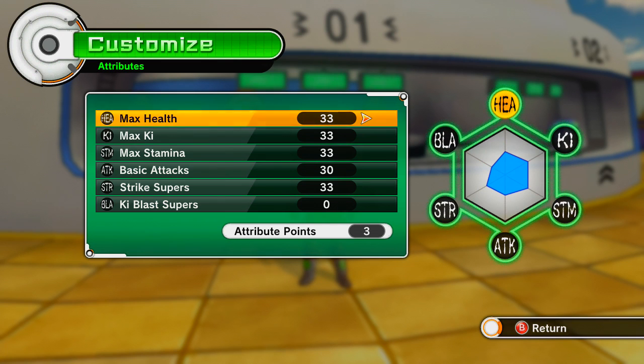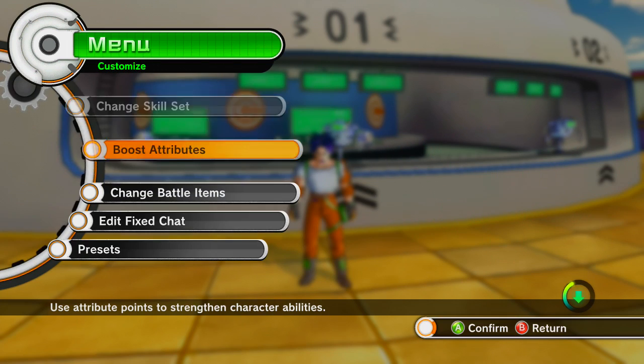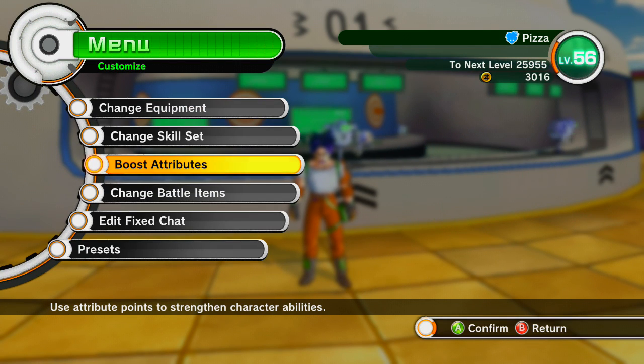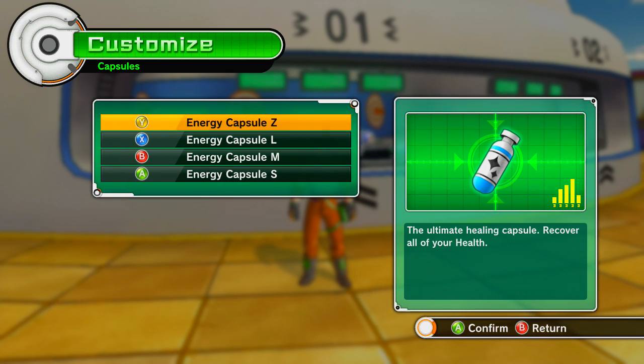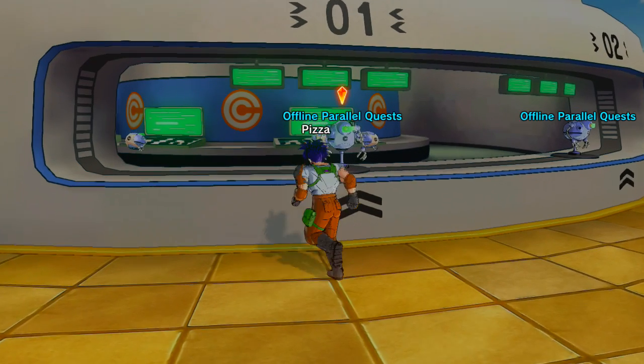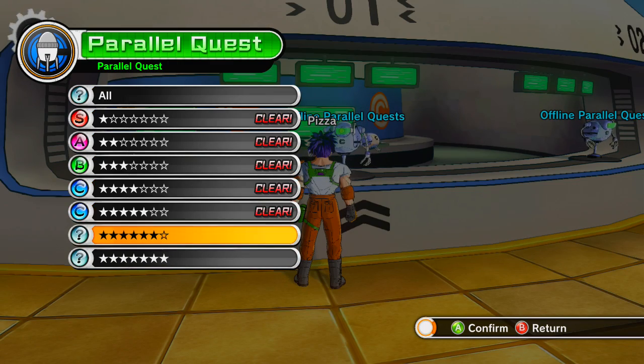I'm level 56 — I just leveled up. And I got another Dragon Ball 2; I only need one more for the dragon. I was really trying to get that last Dragon Ball but I went on it for a while and didn't find it. Also, we have a new item — Energy Capsule Z! Now we have four heals! Forget finding new alternatives, just get more healing items.